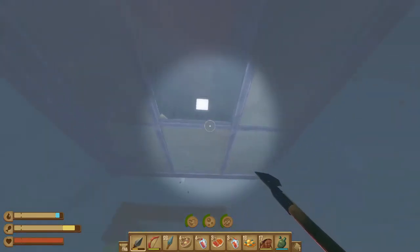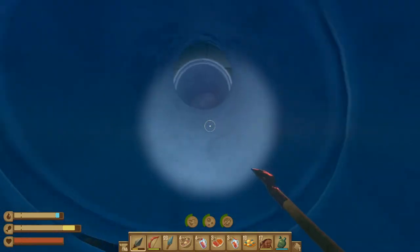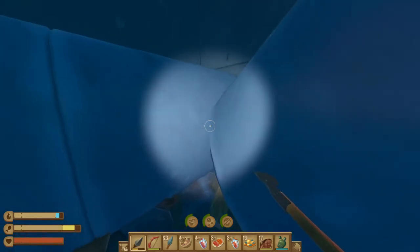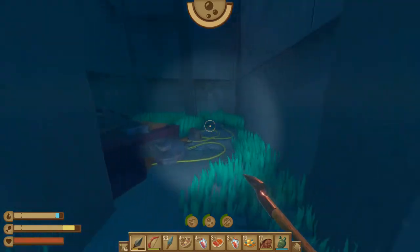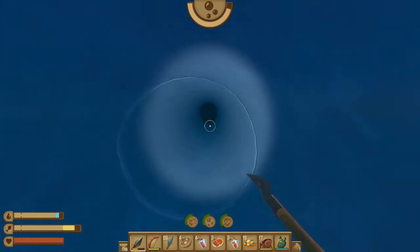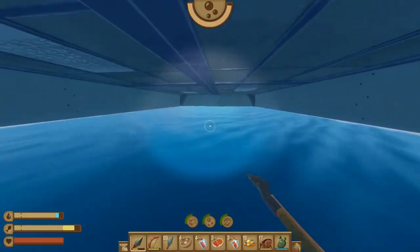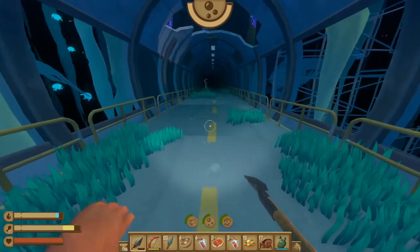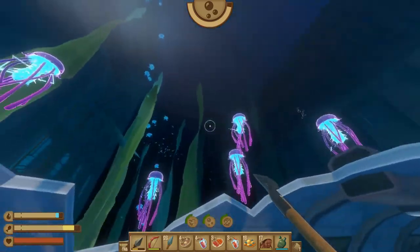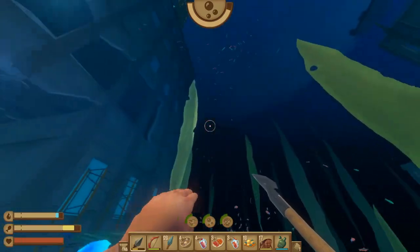From here we want to jump up this ladder and go up top, then our goal is to go through these pipes to the next areas. Go ahead and refill your oxygen bar, use the door to exit, and this will bring you back to the same area where the jellyfish are. From here we want to head back towards our raft.